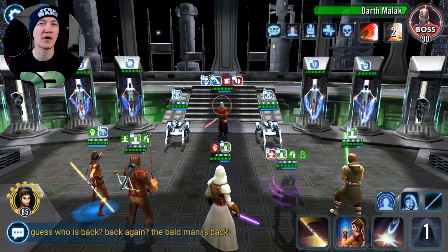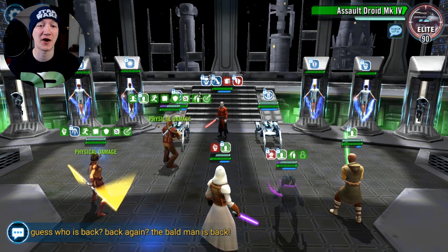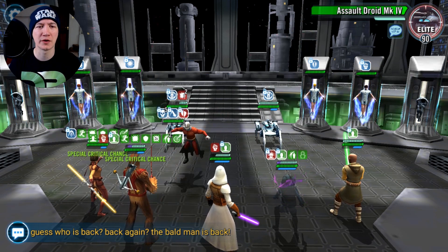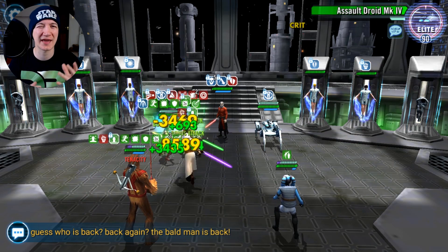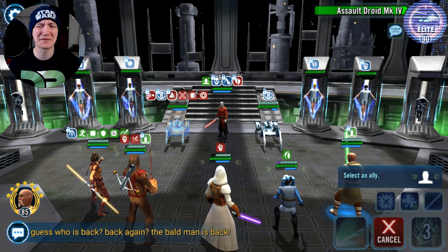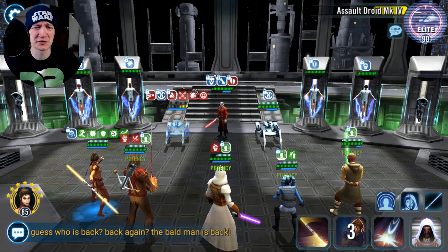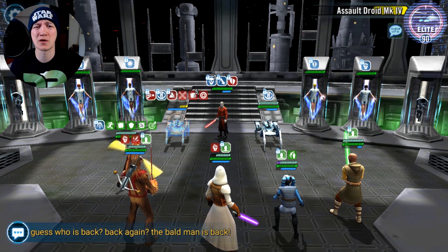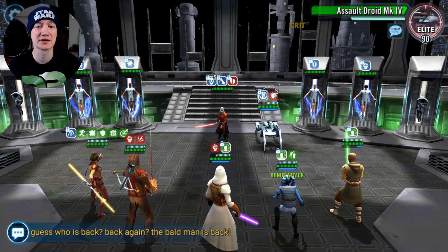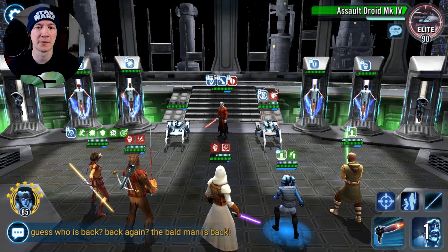Now most people will say get four armor shreds on and you're fine, but I think it's much, much better to get five. If you go for four and you don't hit really hard, or you don't quite have the right turn order with the optimal person attacking first, things can go wrong. So I much prefer five — it's just a much safer option. Now what we're going to do is control him and prevent him getting to enrage. We're going to beat up the droids — every time we kill the droids, he's going to lose stacks towards his enrage. Once he hits 30, it's going to be a much bigger problem.